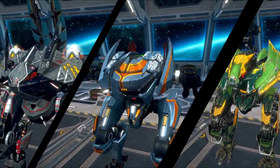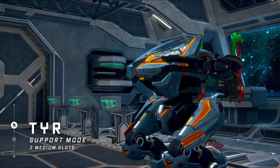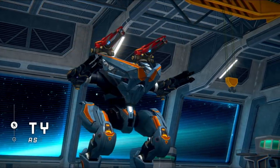Ragnarok Squad's main feature is their ability to switch roles mid-fight. Tyr selects between support and assault modes. In the first mode, it repairs all friendly robots around. In another, Tyr loses the ability to repair and some speed, but gains two extra weapons and a physical shield.